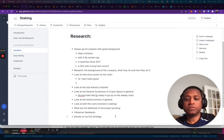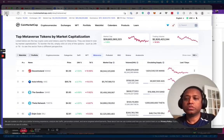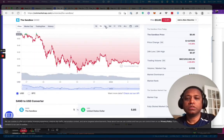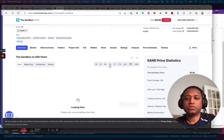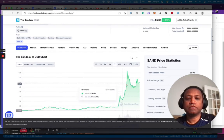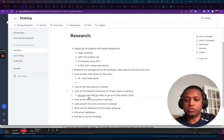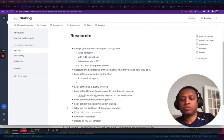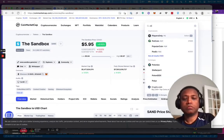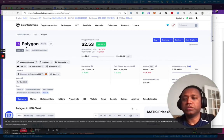Looking at both coins, the likelihood of the project growing — Sandbox looks pretty growable with a lot of room for growth. The 7-day and 1-month are in the negative territories, so it's not at the top at $8.50. We're at a nice plateau level, which is good. For exit strategy, let's look at the other token — Polygon. This liquidity pool is going to be between Sandbox and Polygon.